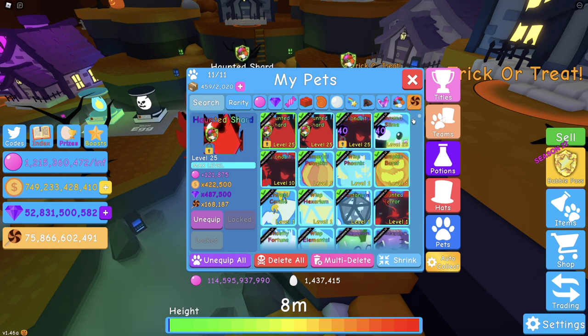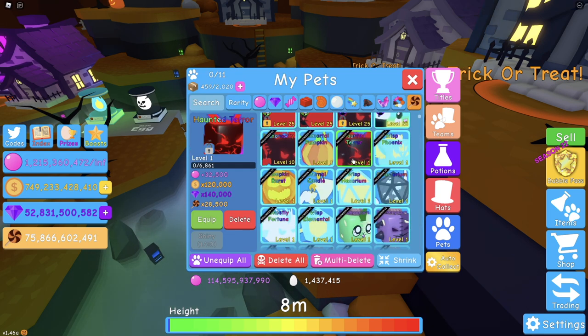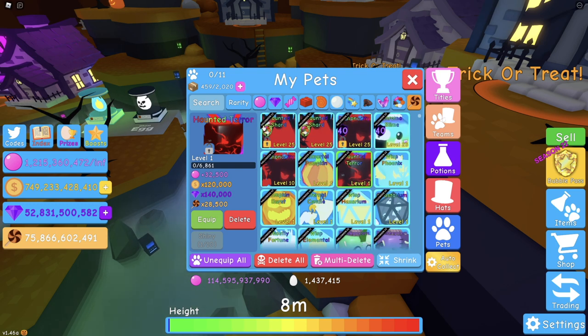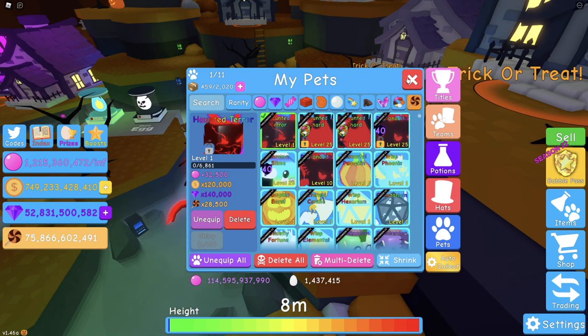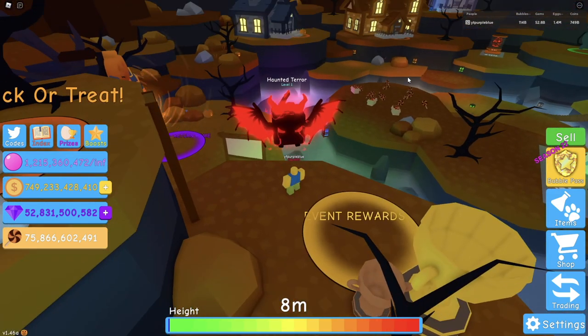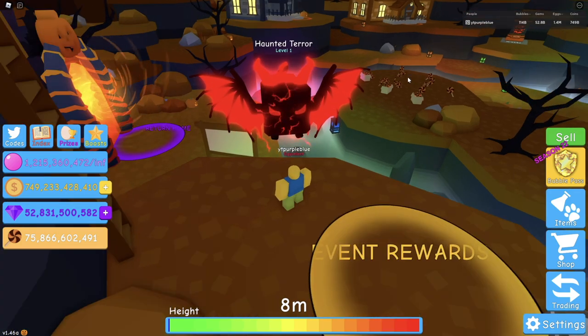Here it is — the pet we've all been waiting for: Hunter Terra! That looks so nice. Let me take all the pets off and equip it. The Hunter Terra has 32,000 bubbles, 120,000 coins, 140,000 gems, and 28,000 candy. It looks just like the Terror from the green one but red — the effects look so nice.